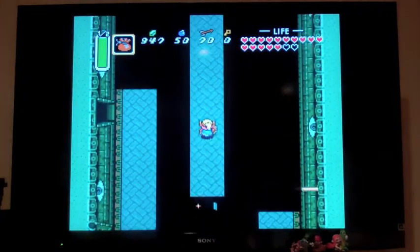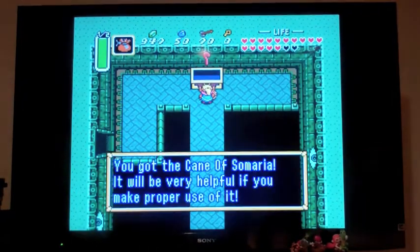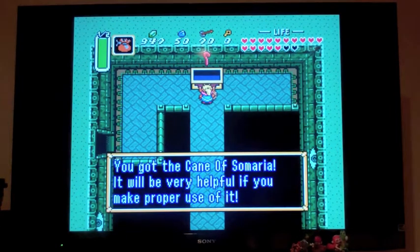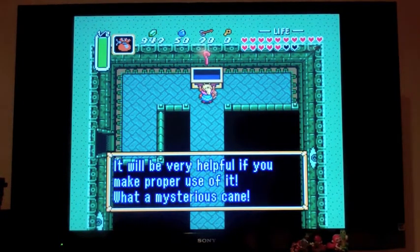Oh come on, there we go. You need a dash attack to make sure you get across. Open this thing and look — you got the Cane of Somaria. It will be very helpful to you if you make proper use of it. What a mysterious cane.